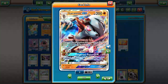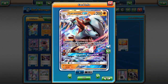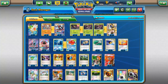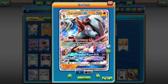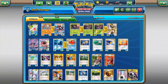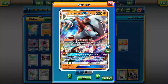Lycanroc GX is our backup attacker. Its ability Bloodthirsty Eyes lets you bring something up from the bench — basically built-in Lysander. Its GX attack Dangerous Rogue does 50 damage for each of your opponent's benched Pokémon, so with a full bench of five you're doing 250 damage. With Choice Band and Strong Energy, you can hit around 300 damage.